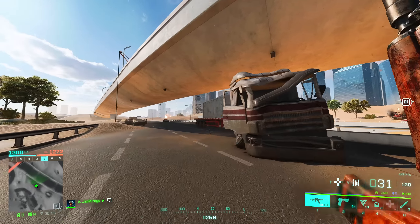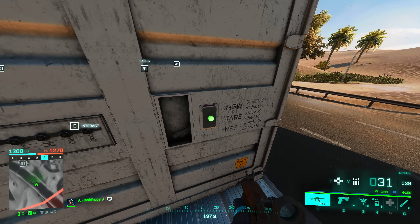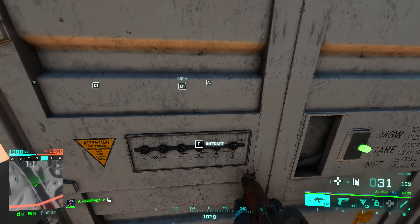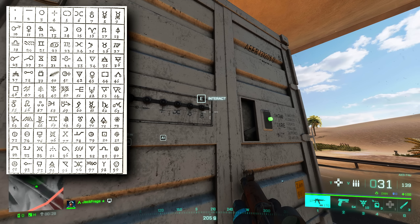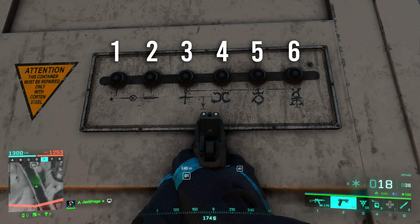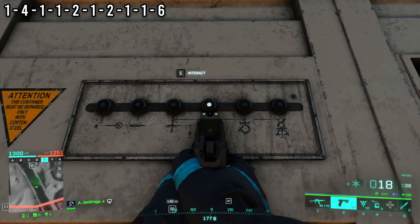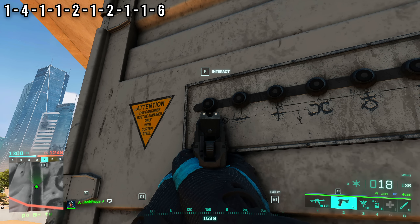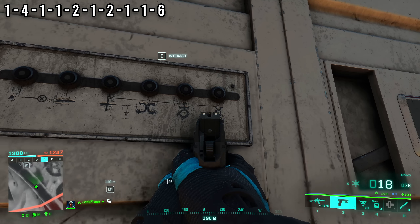Next, head over toward the RU spawn under the bridge — there's a big white container, can't miss it. Jump on the flatbed and you'll see a green light next to six buttons that can be interacted with. These are symbols from the alchemy table and numbers can be assigned to them. To spell 'palace' with those numbers, imagine the buttons are numbered one to six left to right. The sequence is: 1, 4, 1, 1, 2, 1, 2, 1, 1, 6.